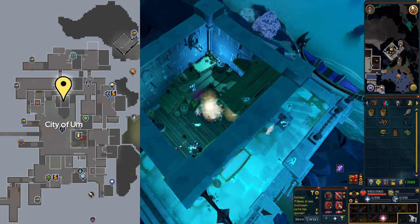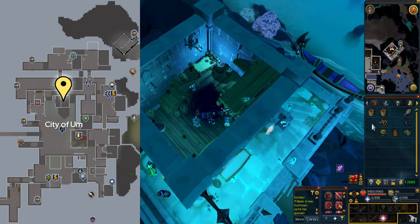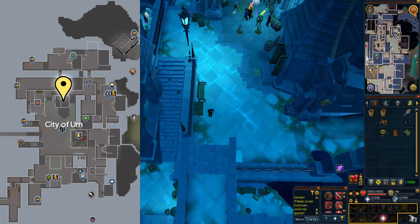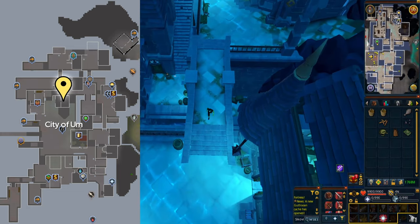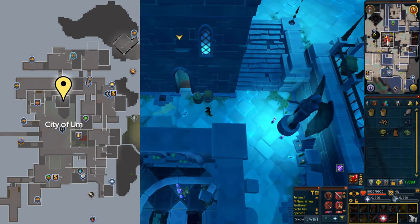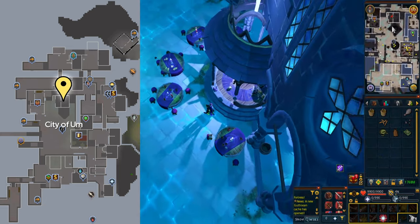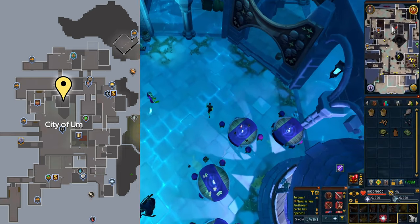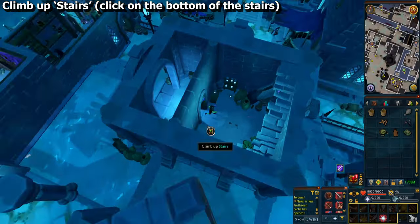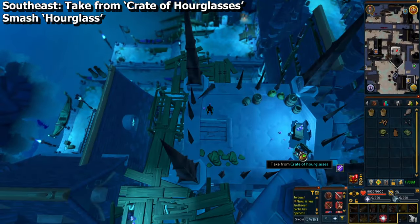Go to the building in the City of Um — it's the clock tower building if you're familiar with it. Head inside the inner room and climb up the stairs. The click box for it is located at the bottom of the stairs, it's kind of small so you might have to look around for it. Take from the crate of hourglasses in the southeast corner, then click on the hourglass in your inventory to smash it.